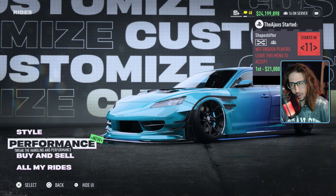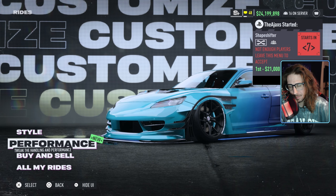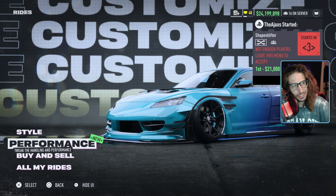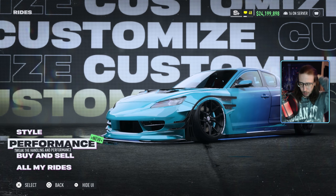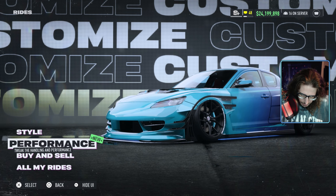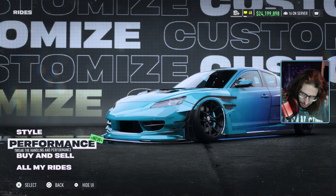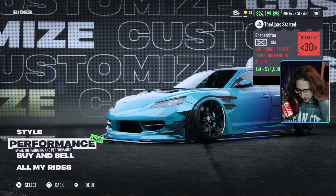Hey guys, Need for Speed Unbound. We're back with another engine swap. We're going for S+ tier in the RX-8, and there are eight engines to test. I settled on two engines — one for acceleration that tops out at around 218, and then one that doesn't accelerate as fast but has a top speed of 232.